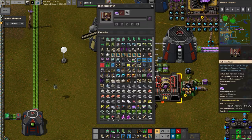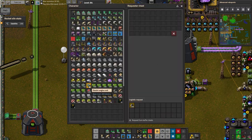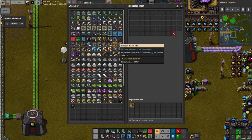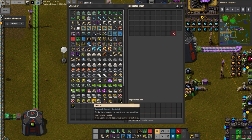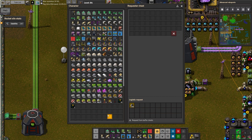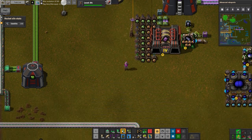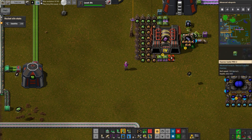Rocket fuel... rocket fuel... rocket fuel. Processing units — 2,000 of those.